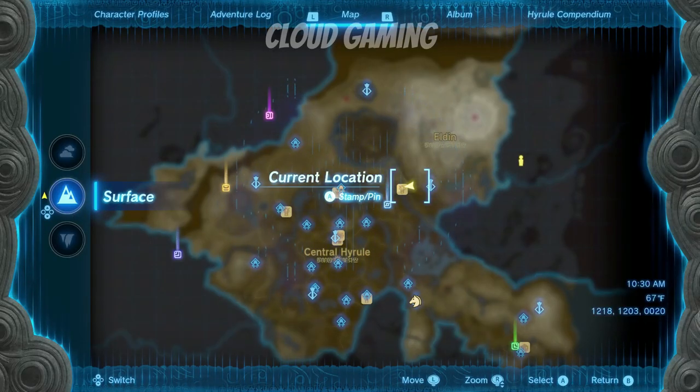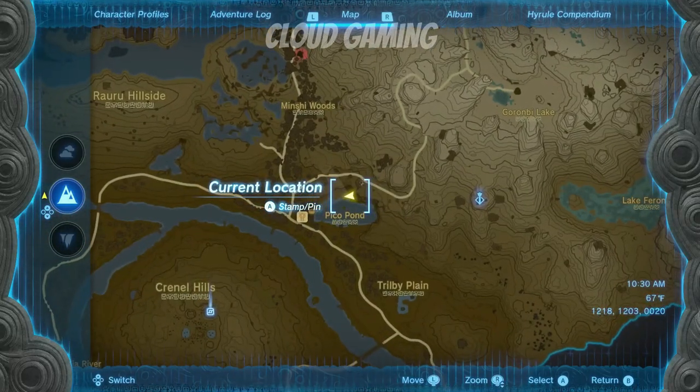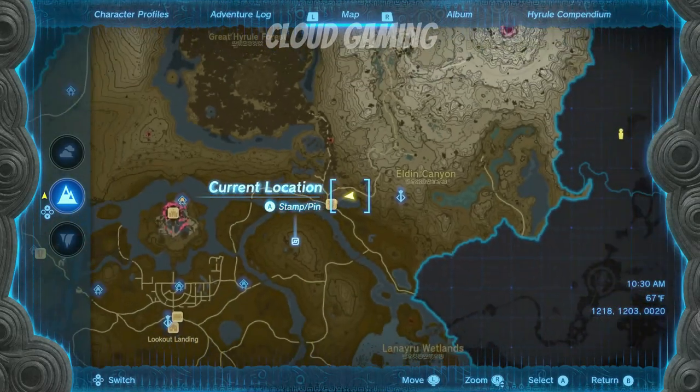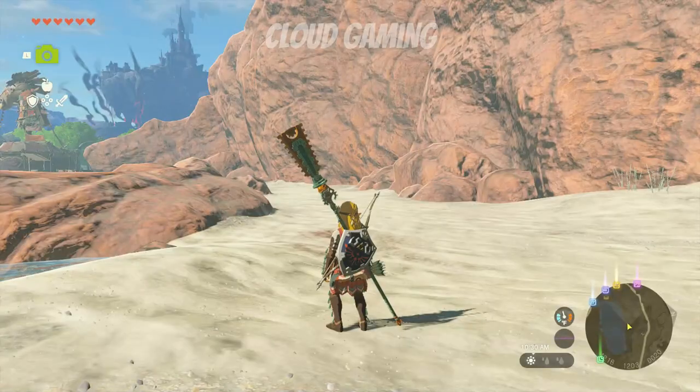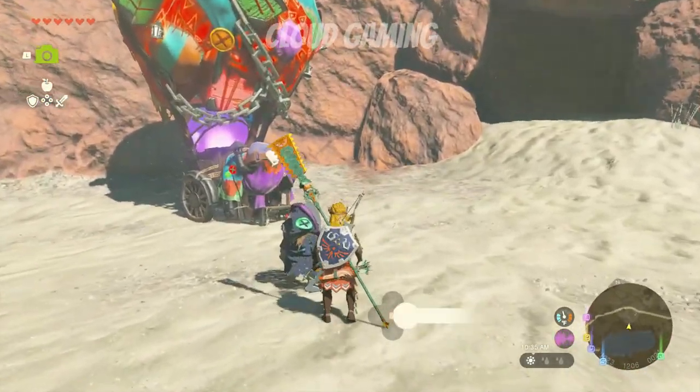Alright, I know what you're here for, so let's get straight to it. In order to get the Makabala Mask, head to this location on the map. As soon as you get around this point, around this cave, you'll see a bright colored balloon.